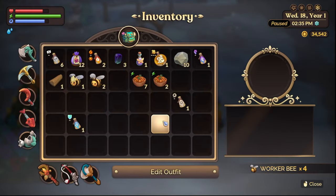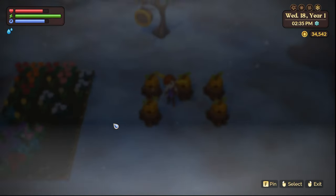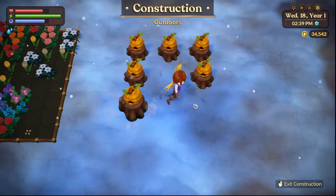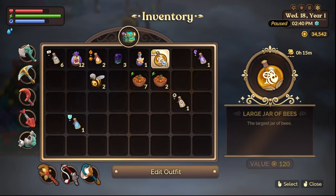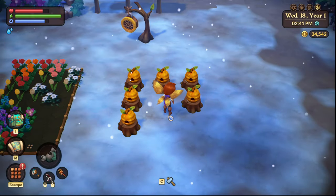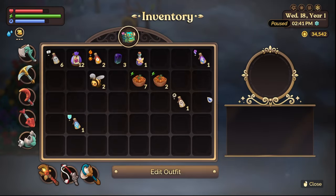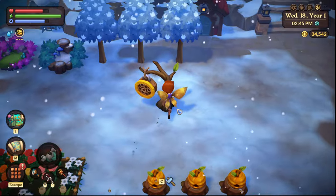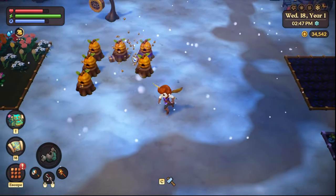There is one other thing you can do. We're going to show you with the largest jar — though you may not have to use the largest jar, that's just what we crafted. Let's make one more beehive. These bee jars, when you break them, will auto-fill the hives, just like that.